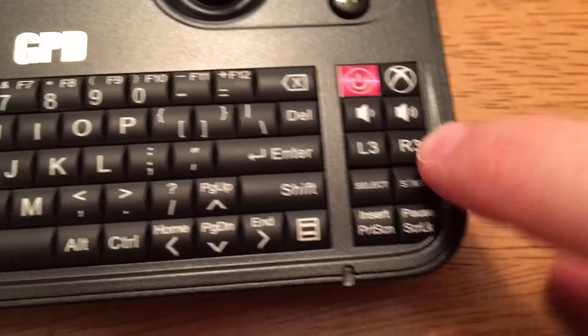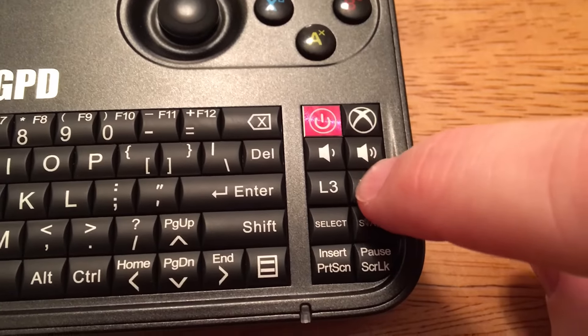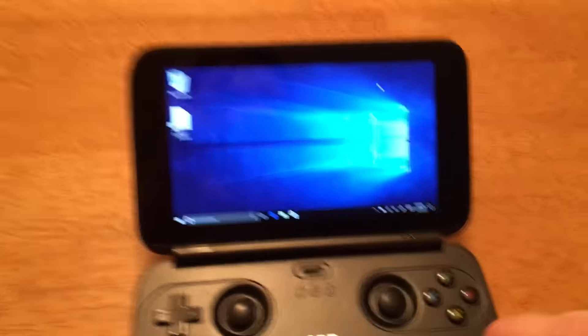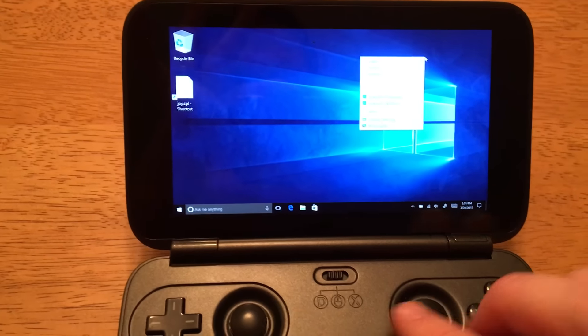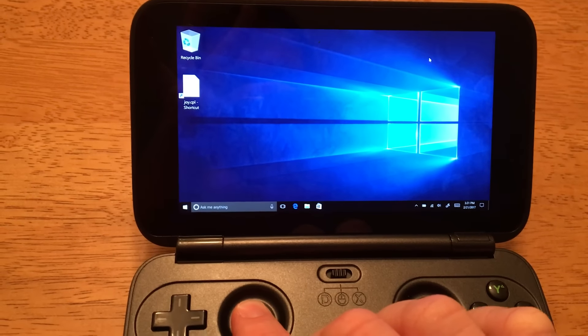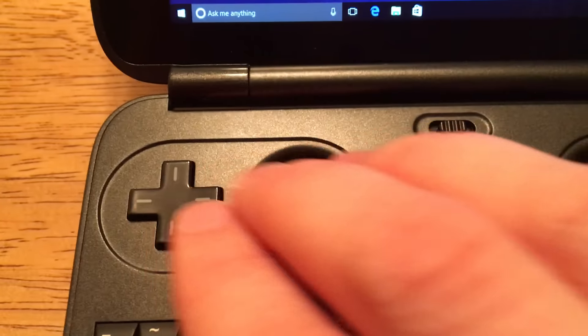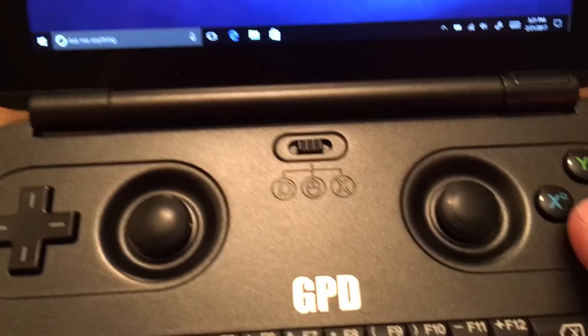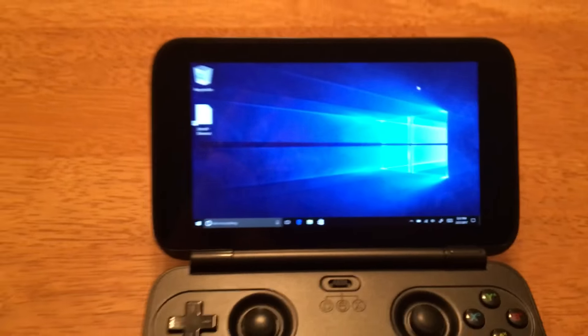So as you can see these don't even press. These ones I put something behind them so it's impossible for them to press. It's working, and then the left click you can hear it. They have a little bit of a different feel and a different sound. This one feels like it's a little bit easier to press in, just a tiny bit different, but it doesn't affect any gameplay or anything.